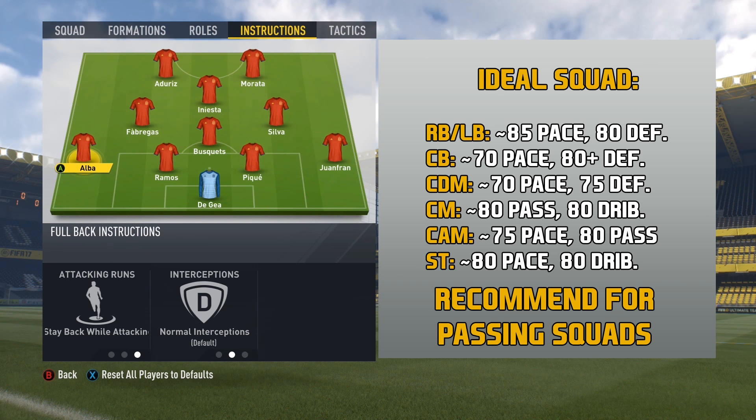We're going to start off with the right back and the left back — tell them to stay back while attacking. You want to have players with at least 85 pace and at least 80 defending, like in most other 4-back formations. The higher the better, but you don't really need to spend too many coins on left back and right back. They're not as important as some other positions.